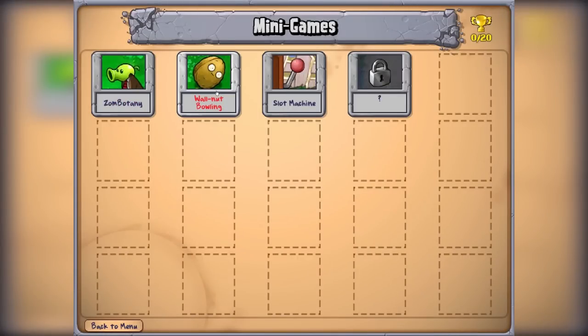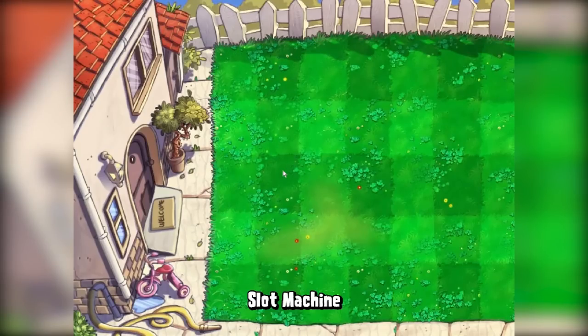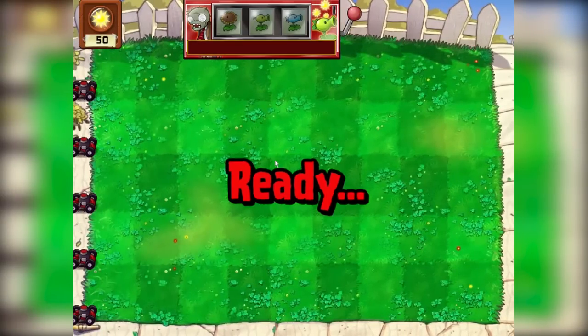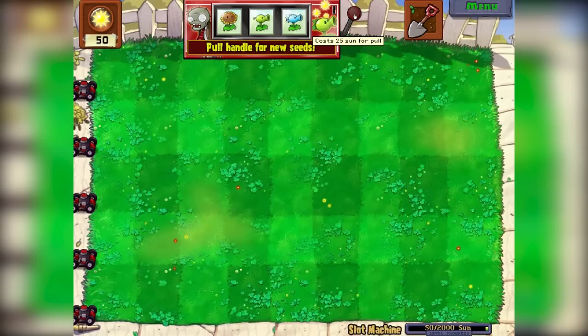We've got Zombotany, Woldat Bowling, Slot Machine, and a question mark. Let's do the slot machine. Here we go. What do we do for the slot machine? I have no idea. So it looks like we have to pull the lever.